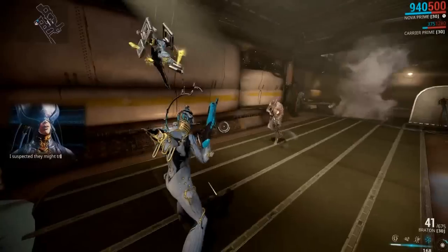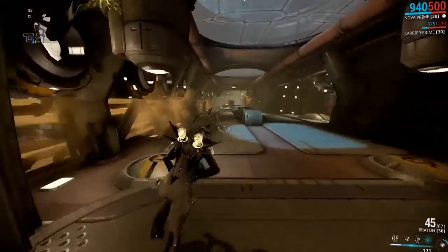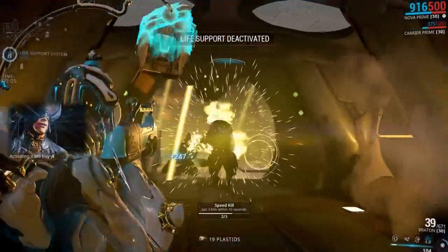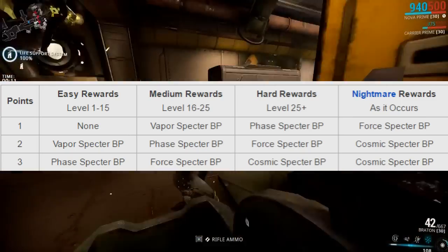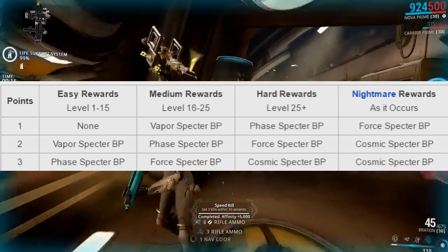Tenno Spectre blueprints are one-time uses and are rewarded from completing rescue missions, where you rescue a target from a faction's prison-like area. After completing the mission, you will get a type of Spectre based on your points and the difficulty of the mission — one point for the rescue itself, one for not triggering the execution alarm, and one for killing all of the Wardens.